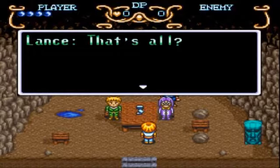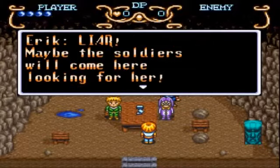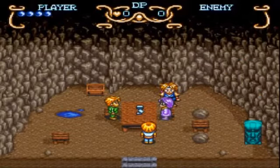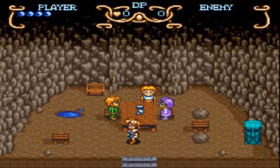Lance is unimpressed — 'That's all? You came in such a hurry that I thought something really big happened.' He doesn't care about the princess at all. Eric teases that her name is Kara, the one Will likes so much. Lance denies it. Maybe the soldiers from Edward Castle will come looking for her — the boys think their steel helmets look cool. Now we find out why Will is the chosen one: as soon as you sit at the table, Seth wants to see Will's mysterious power.